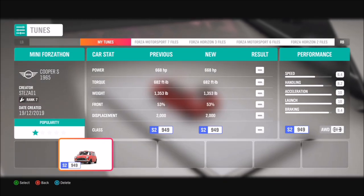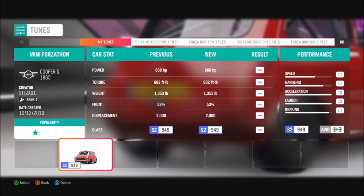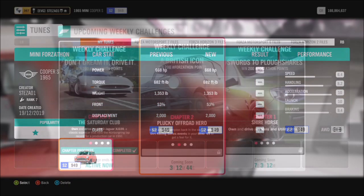This is a tune I created a while back and have only recently uploaded for the Mini Cooper. It's S2, pushing almost 700 brake horsepower, and it's a barrel of laughs. It will definitely help you complete this week's challenges — if you want to use it, it's called Mini Forzathon.